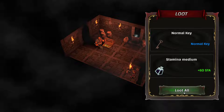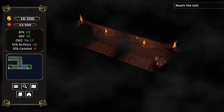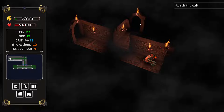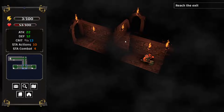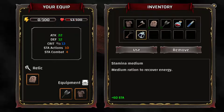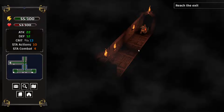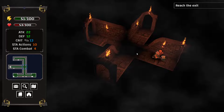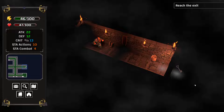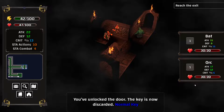Normal key — standard medium. You really want to use the arrow keys when running around. I just walked into a trap there. "You've unlocked the door — the key is now discarded." Normal key. There goes that bat. There goes that orc. Very nice.